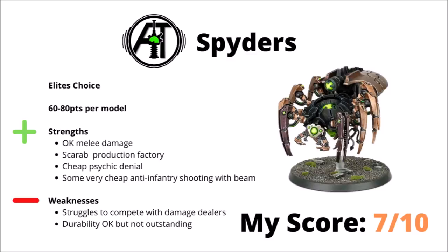Next up we have the Canoptic Spiders, between 60 to 80 points per model depending on what upgrades you give them. The Spiders seem fairly generalist — they've got okay melee damage, and can be upgraded to have some fairly scary ranged damage with those particle beamers. Getting an extra 12 shots per model for just 10 points more is no small deal. They can also bear Gloom Prisms for very cheap psychic denial for 5 points, and combine well with Scarab Swarms where they can heal a base per turn, potentially getting quite a lot more units of Scarabs on the board over the course of a game.